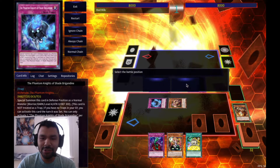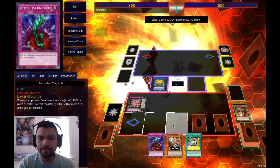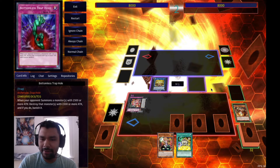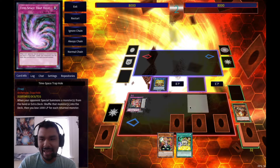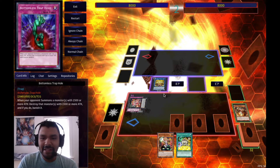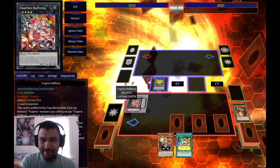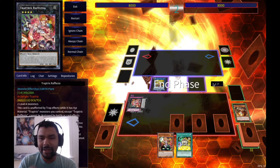Just in case we have hand traps or they set up negations, we can chain Reflasure and send Gravedigger to the graveyard. We pass turn. They normal summon - we Floodgate it. They special summon again - we activate Time-Space to shuffle it back, take 1000. Sara's effect triggers from the trap activation. If we get Ashed we can chain Reflasure and send Gravedigger from the deck to the graveyard.